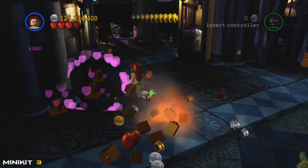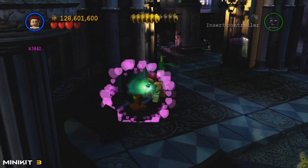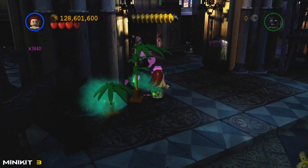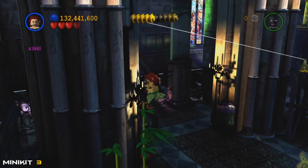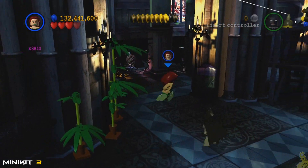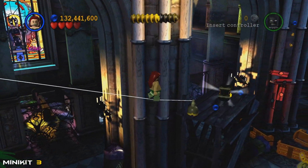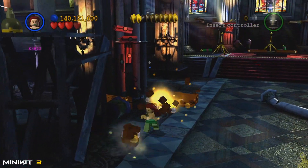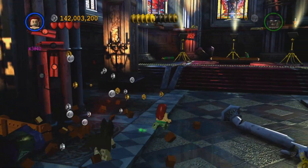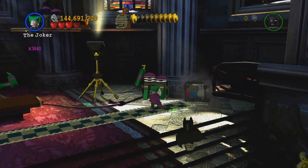Over on the far left side towards the front of your screen, we're going to use Poison Ivy and her — I guess minty fresh breath? She's blowing on some seeds and they're popping up. We'll use the tightrope to get all the way down to the mini kit up there — mini kit number three!